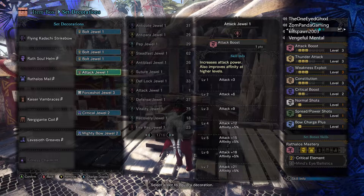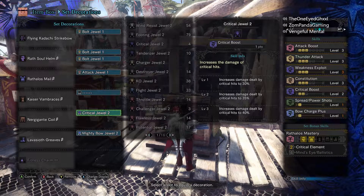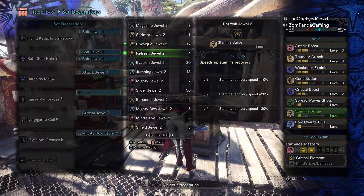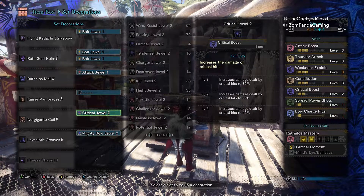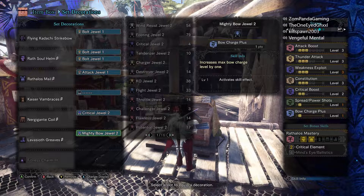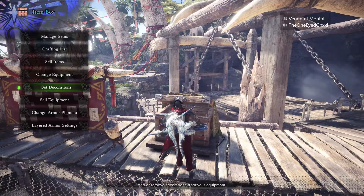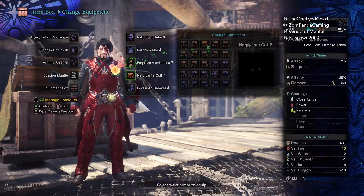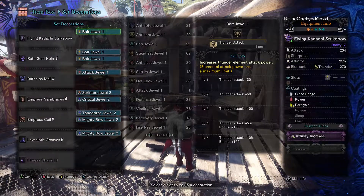This build right here is the original build you can use. If you don't have any jewels, you could run another physique jewel if you want. You just need the boots you're wearing for the spread shot, which gives an increase in damage for the bow. Now we're going to be switching the build around to use the Empress armor pieces so we can get Stamina Cap.